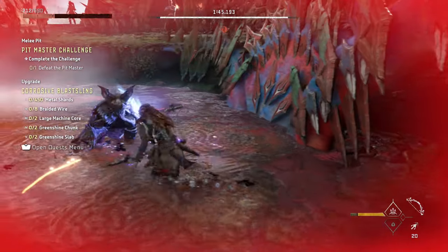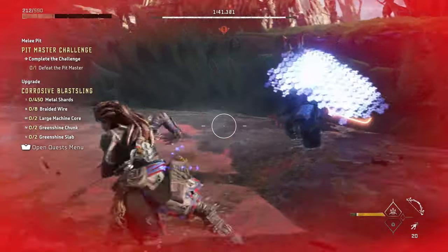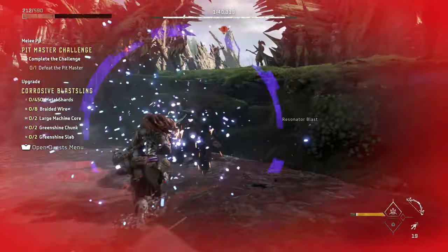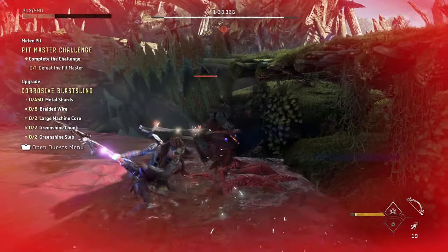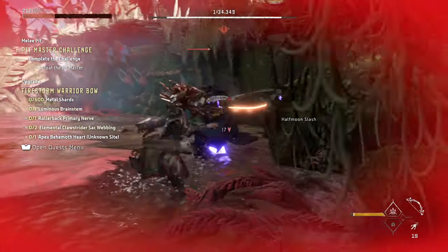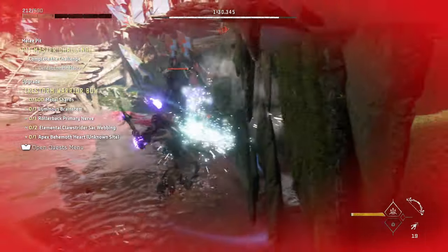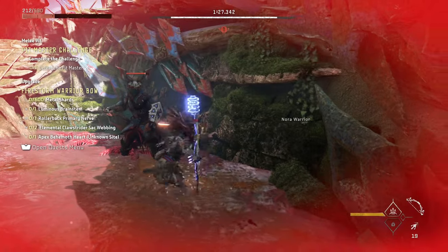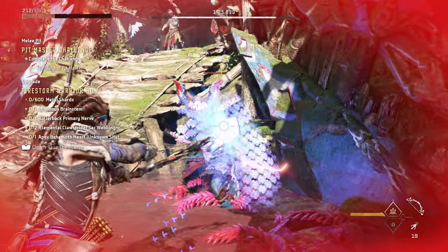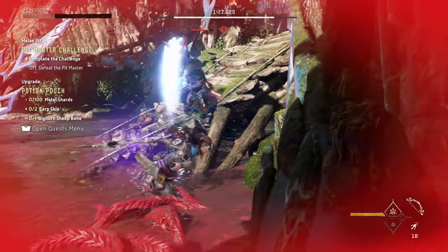Your heavy attack has priority. If Tanalo is in the startup frame of his attacks, he will actually go back into blocking with his shield most of the time to block your heavy attack. Your heavy attacks especially have priority when your spear is blue, meaning your Resonator Blast is active — so as soon as you see that, make sure you do the heavy attack.